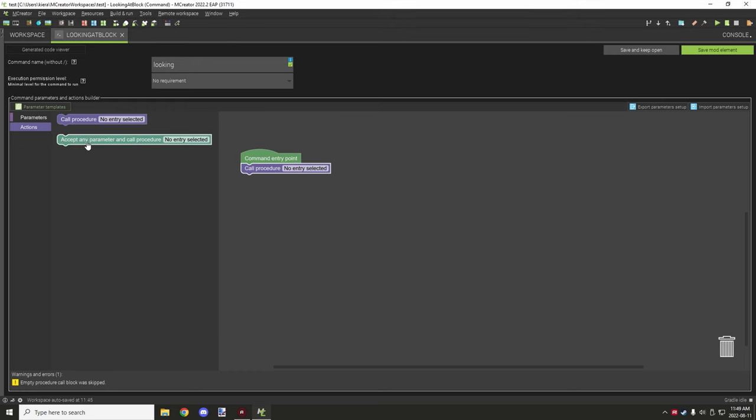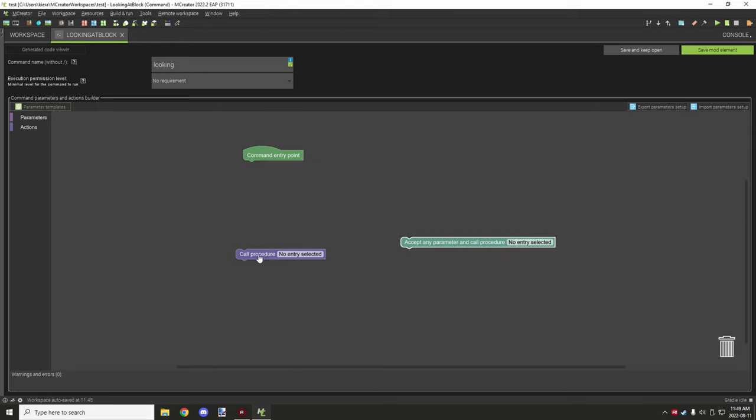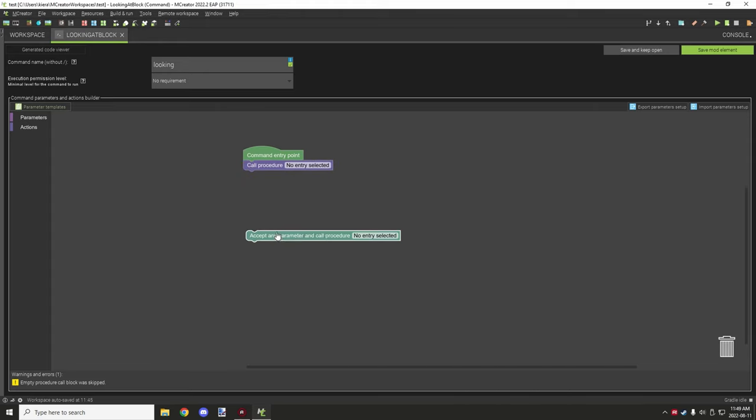The other option is 'accept any parameters and call procedure.' This one is for the original system where we had to use command parameters like 1, 2, 3, 0, and other things to specify strings of text. This is still in the existing system. When you convert from an older workspace to this update, it's going to use these blocks for your commands, similar to this, rather than using 'call procedure' — at least that's what I've noticed.